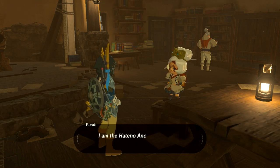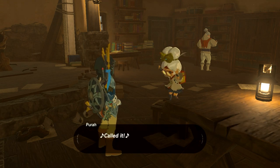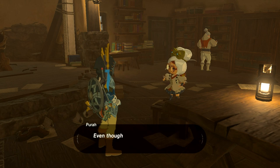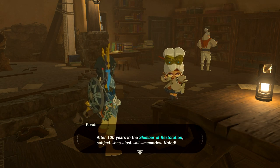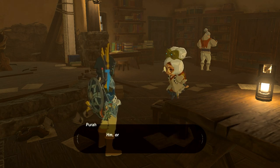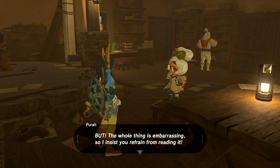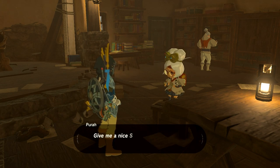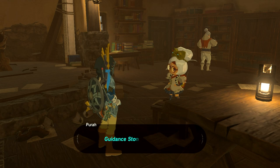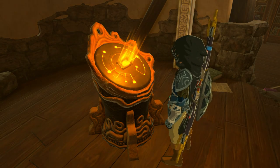I'm intentionally speeding through this text as quickly as possible. Why is there so much text? I don't remember anything — yes, write down your notes. There's not much to really say during this because it's not that important to the quest, but I do need certain things that'll help me out later in the game. Finally, let's get on with activating the Sheikah Stone.